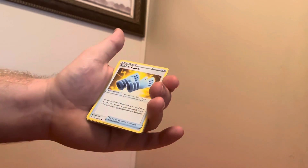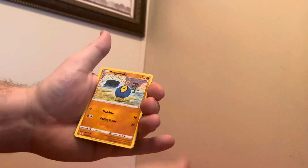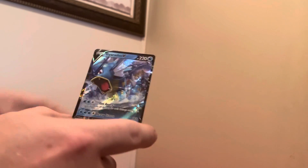Let's see what we can get out of here. We got Rubber Gloves, Copycat, a Rufflet, Rallycoley, a Hoppip, Swablu, Gorgias, and a Gyarados V. I haven't got the Gyarados before, so I'm happy about that.